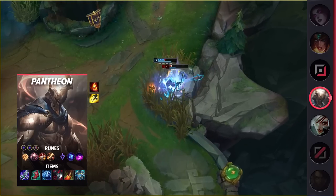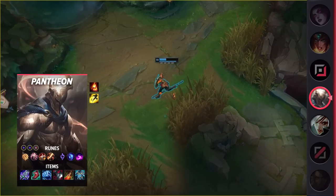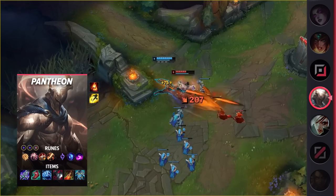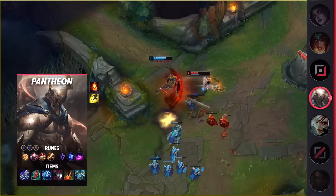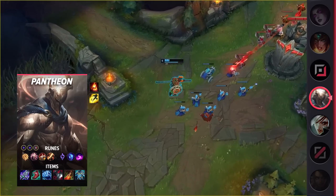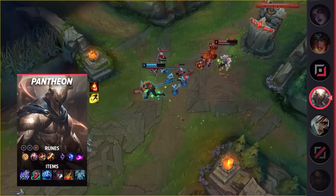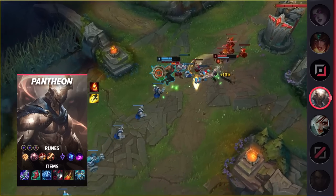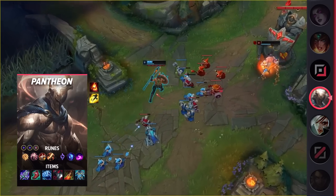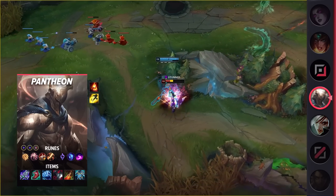Pantheon's biggest weakness is his inability to stay healthy in lane. If you let the enemy poke you out too quickly, your champion becomes pretty useless. That being said, if you're able to get a kill, you can quickly snowball. Pantheon's ability to roam makes him dangerous, as he can easily get his allies ahead and helps get picks before objectives. On top of this, he's able to shred nearly anyone in the game thanks to his build and his natural armor pen.